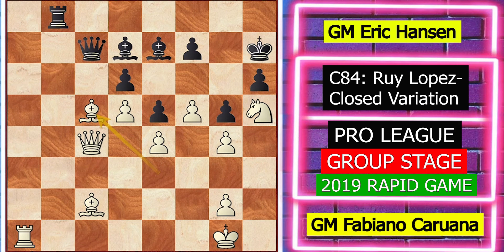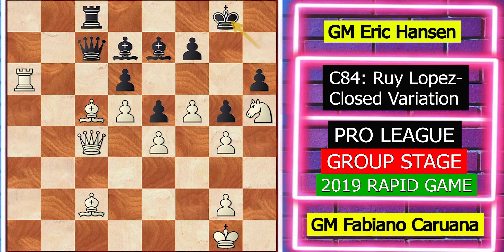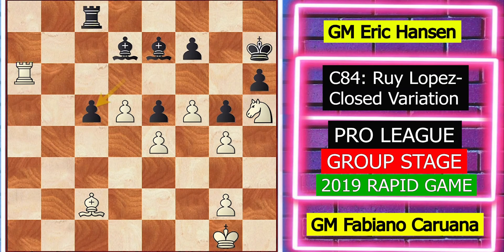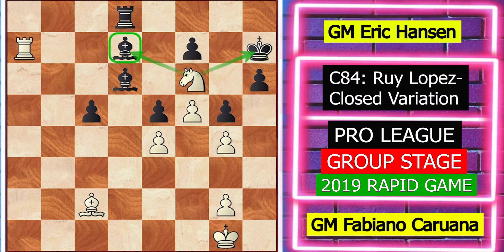Also, if dxc5, then d6 also loses for black. Black played rook c8, white replied with rook to a6, black played king g8. Other moves are also losing: if dxc5, d6 with the same idea white is winning. If queen takes c5, queen takes c5, d takes c5, rook to a7 attacking the bishop, rook d8, d6, bishop takes, knight f6 check wins the piece again.